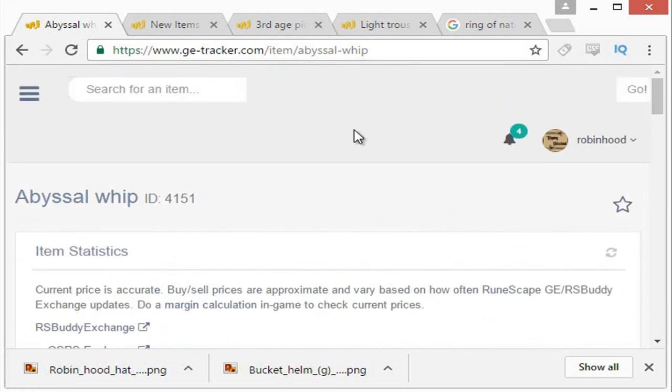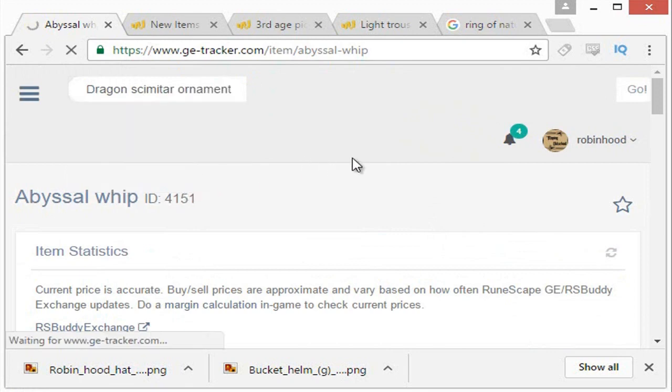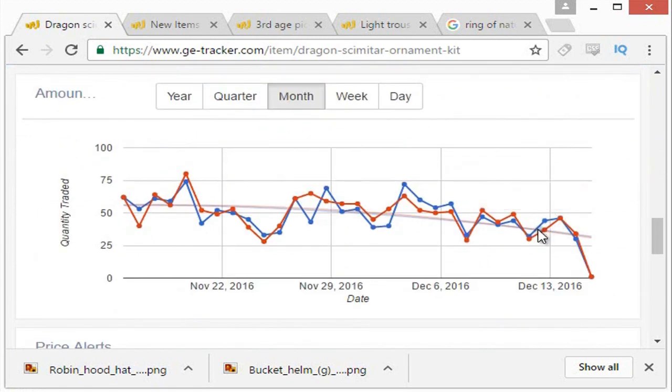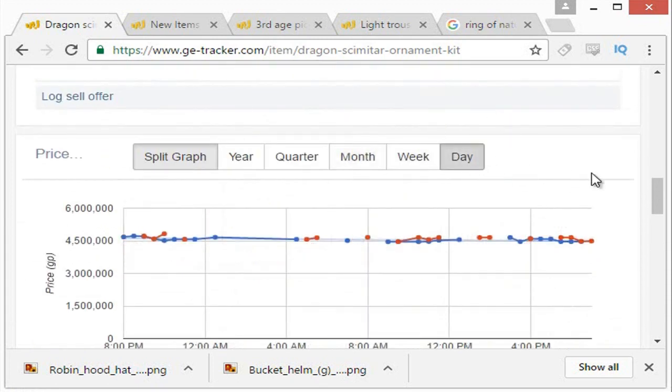Now let's look at an item from a clue scroll reward. What I've been doing recently is the Dragon Scimitar ornament kit. The trade volume is much lower — around 50 to 60 trades a day, which is pretty nice for what we're looking for. We're going to go down to the day graph, and even though it doesn't look like a big difference, we're talking a 10 to 20% increase that adds up to a lot of money.